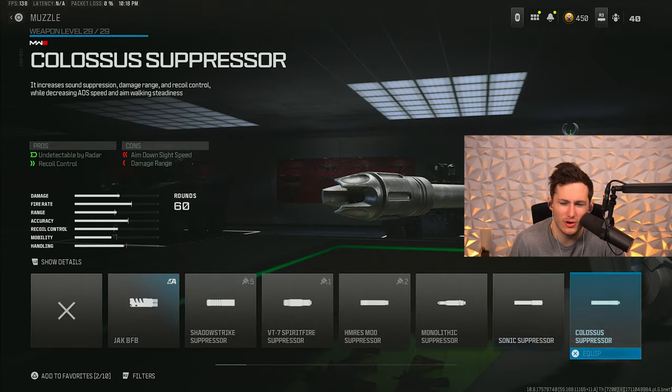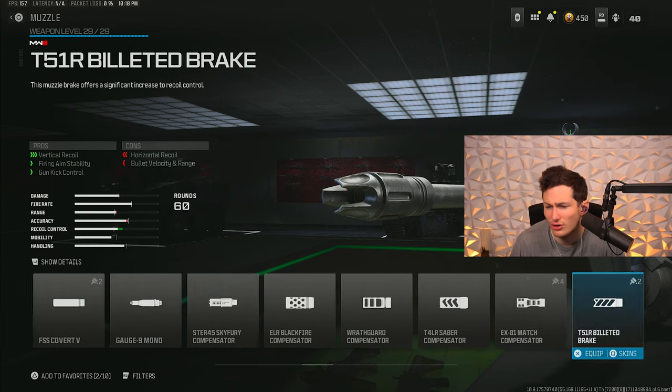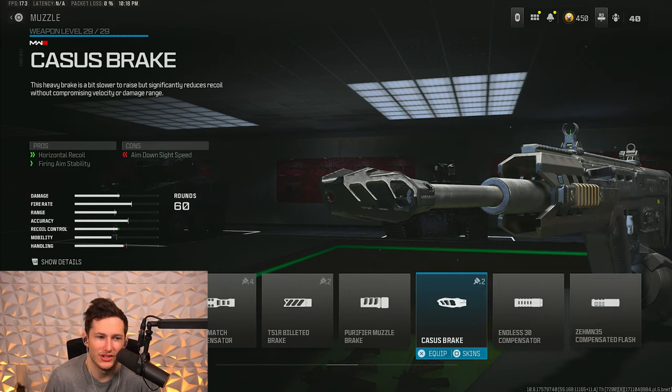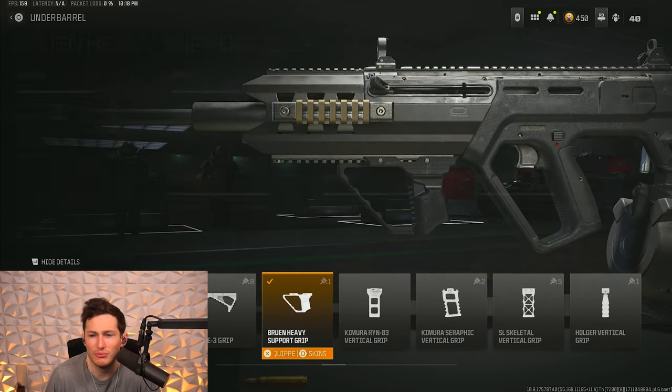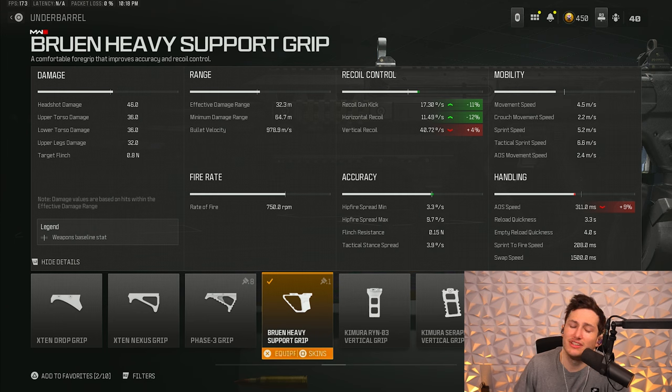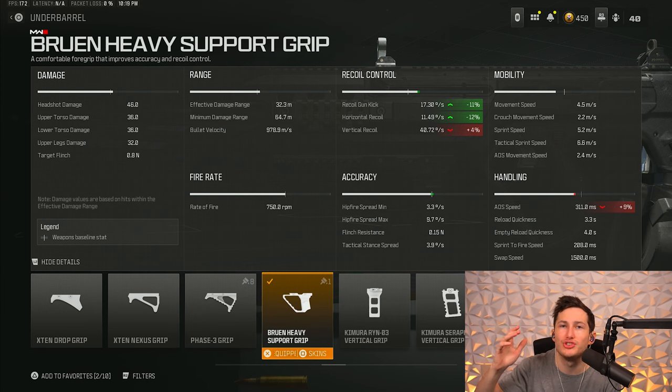For our fourth and fifth attachments we're focusing on horizontal recoil — this gun doesn't have much vertical but horizontal recoil is noticeable. The Casus Brake muzzle removes 18% of horizontal recoil. Combined with the Bruen Heavy Support underbarrel, they pretty much remove all horizontal recoil on this gun. The underbarrel does slow ADS speed by about 9%, but with both pieces working together, all you have to do is pull down slightly on the analog stick. Once you find the right amount to pull, this gun becomes a no-recoil beam.